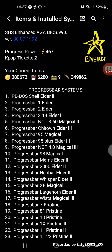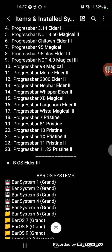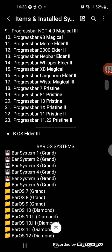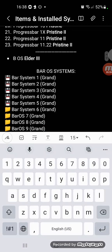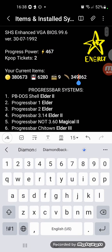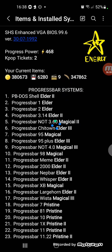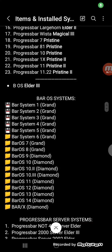Hey guys, I finally got progress point side time elder 3 — it's four levels above grand. Next I'm gonna get bar. I finally got bar with nine diamond, one level above grand.